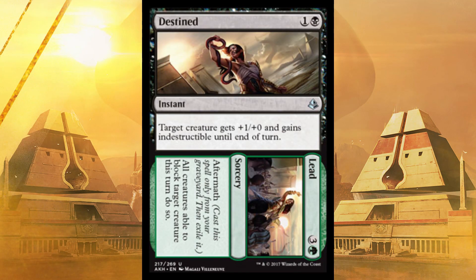Destined//Lead: target creature gets plus one, plus zero and gains Indestructible until end of turn. As an instant it's an ambush — you might kill them. Plus one is pretty narrow, but you can at least save one of your creatures. It's just good.